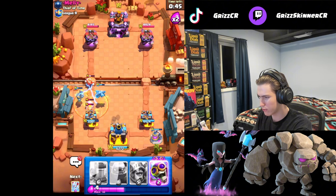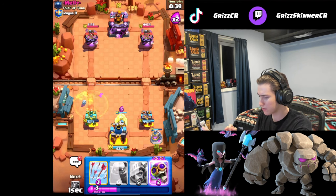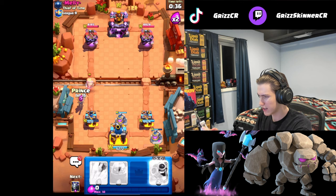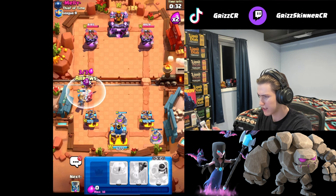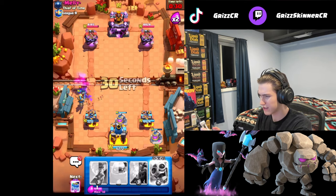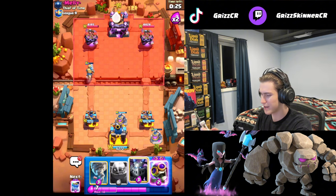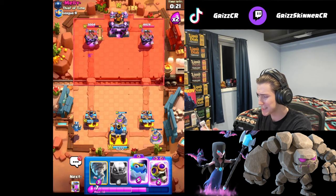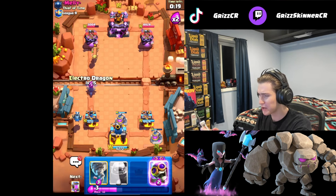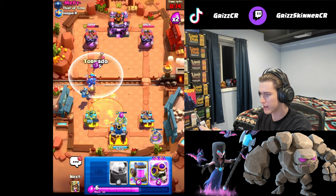Let your Electro Dragon please help. He uses Poison again. Tower is locked on to Electro Wizard so we're just going to get another pump down, then go Prince for this. He keeps spamming but we're going to get value and not allow him to get more damage. He doesn't have the Evo Battle Ram — Prince connects to the tower. Let's go Electro Dragon for this Battle Ram.